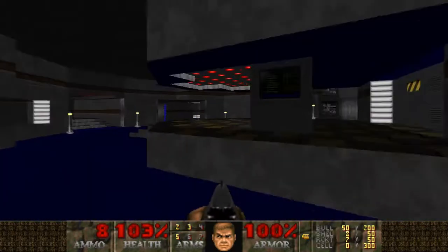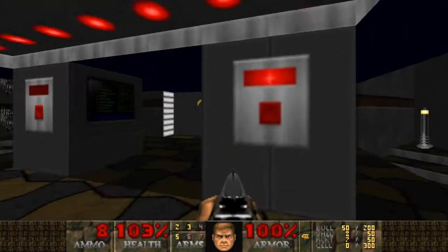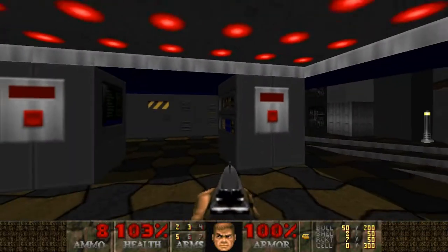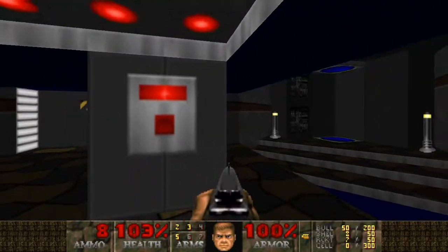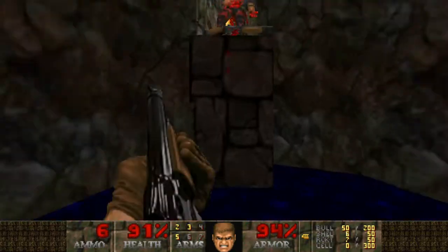We've got two lifts and teleporters — looks like it. Which one do I do? Right? Left? I don't know, let's go right. Now let's go right.